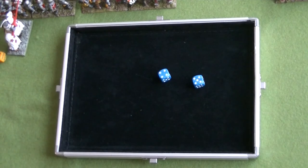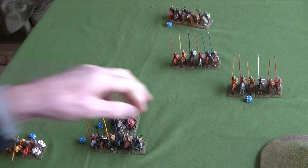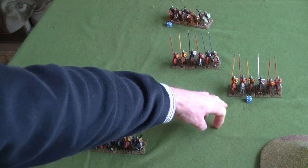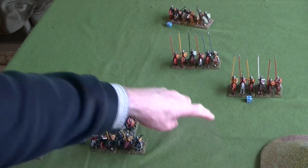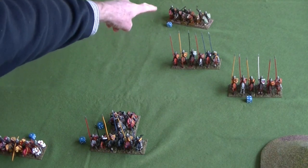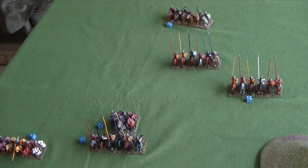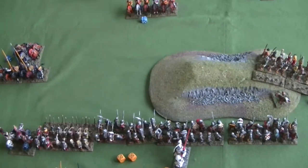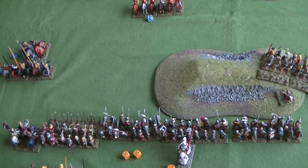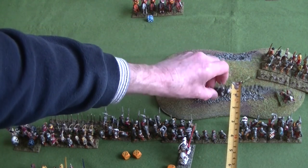The French roll their 2 dice and get a 5 and a 4. I gave the 4 to more cavalry units to keep pressure on this side, allowing a straightforward advance to about here to begin threatening the billmen. The 5 allows another unit to manoeuvre to around here. The English are the active player so lower numbers go first.